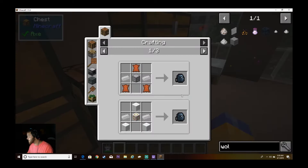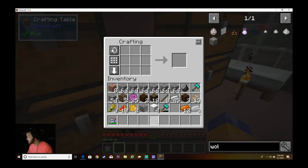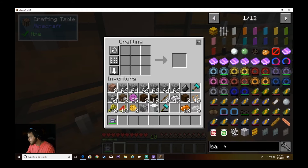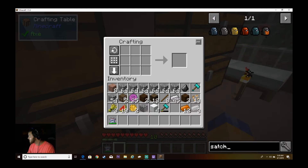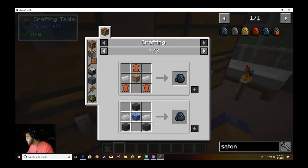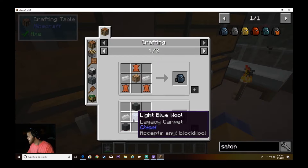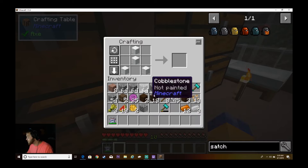It's adventuring time! I need to be in here. Nope — what was it called? Satchel. A basic satchel needs some wool — it doesn't matter what wool. Let's go boop boop boop and boop.